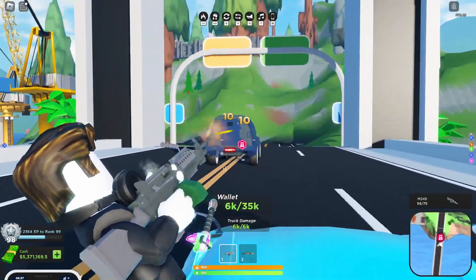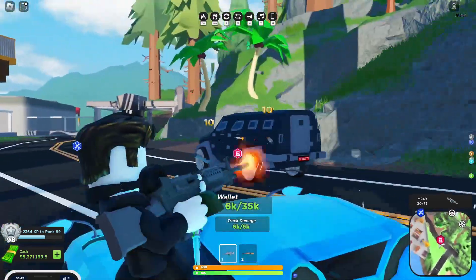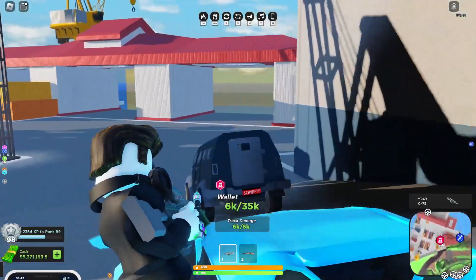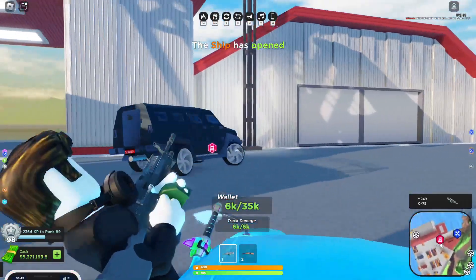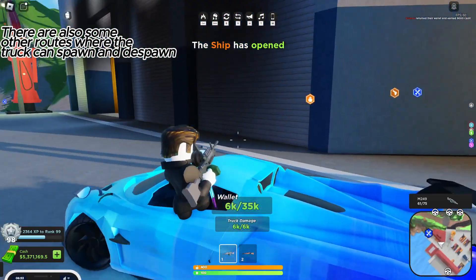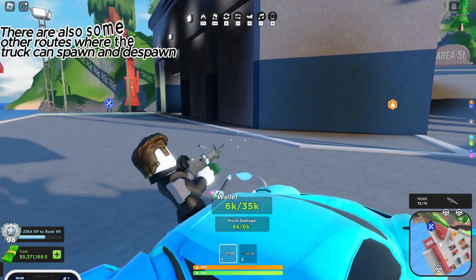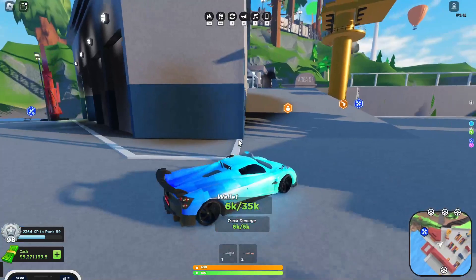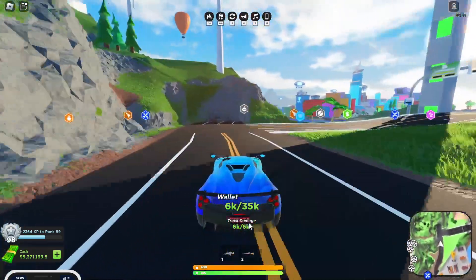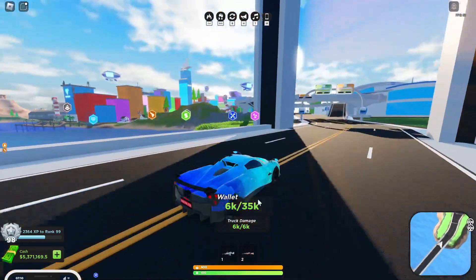I have to be pretty quick because if it reaches the harbor it will despawn. Let's see if I can destroy it in time — come on M249. It despawned; I did not manage to destroy it. But when you do destroy it, a bunch of cash bags drop out the back of it and you can collect a further 5k. Multiple people can come over there and pick up the cash, so yeah, that's good to know.